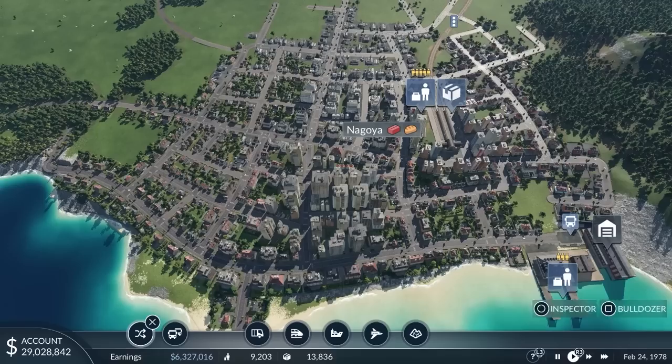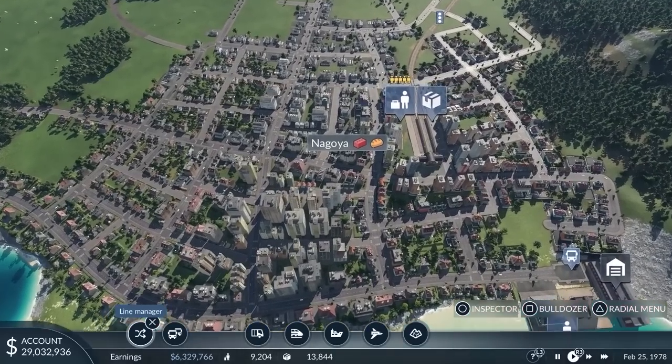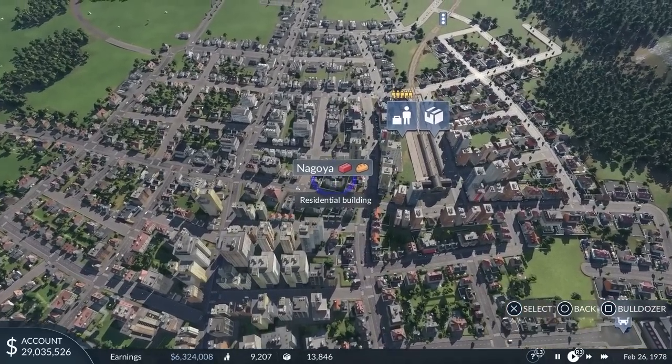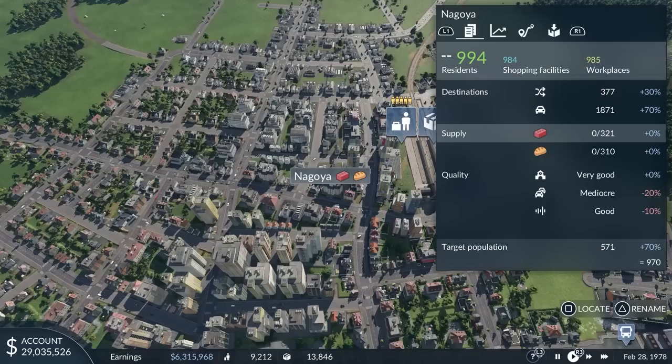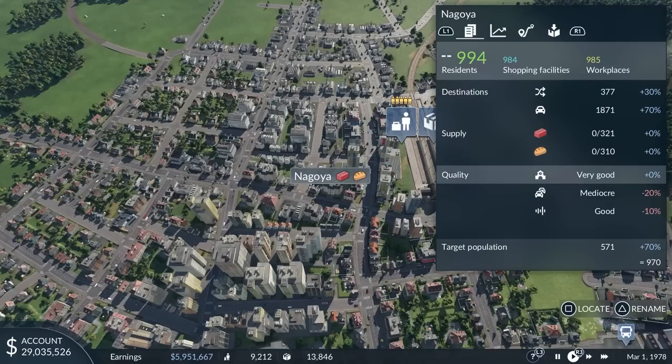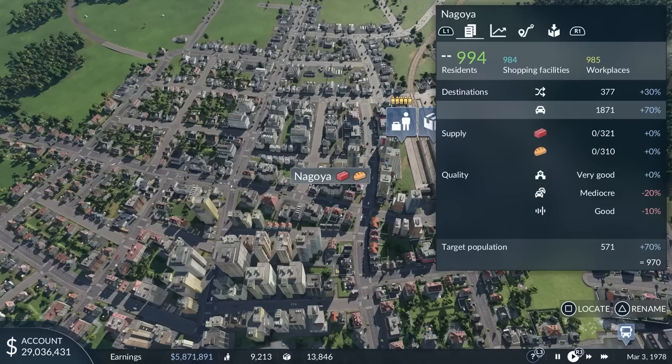Now let's inspect a town to understand their requirements and mechanics. I open the town window of Nagoya, which explains in detail how town growth works. Here in the window we can see all its requirements, the current level of fulfillment and the impact on town growth.